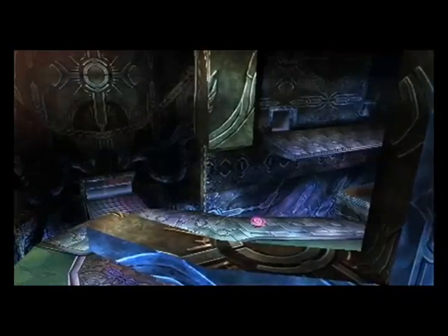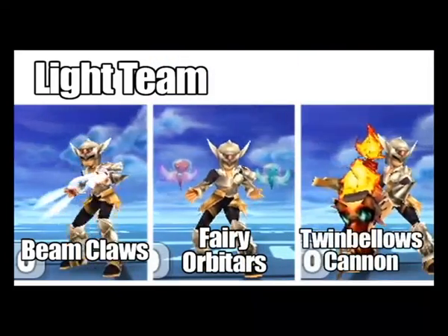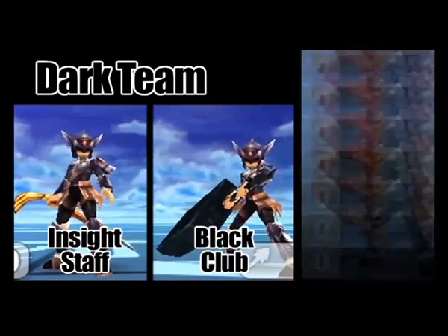Let's introduce the teams in today's Light vs. Dark match. The light team features Bean Claws, Fairy Orbitars, and a Twin Bellows Cannon. The opposing dark team comes with an Insight Staff, Black Club, and Bowl Arm.